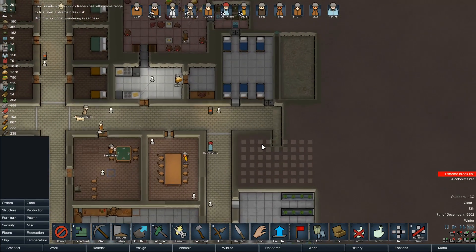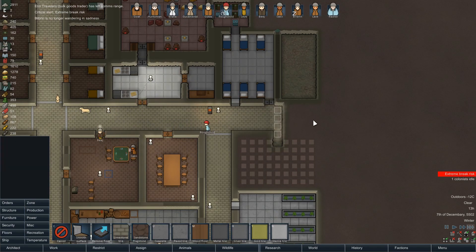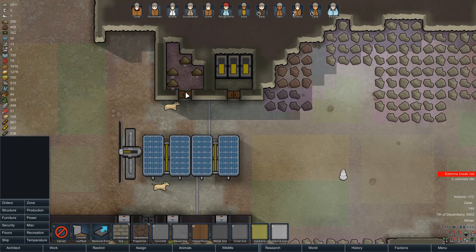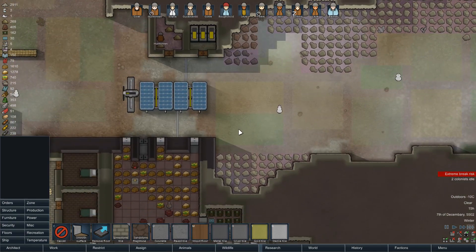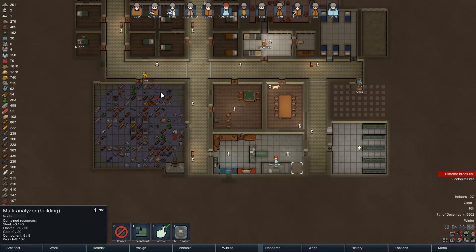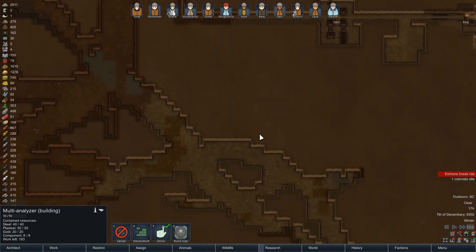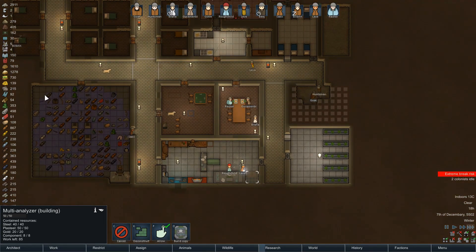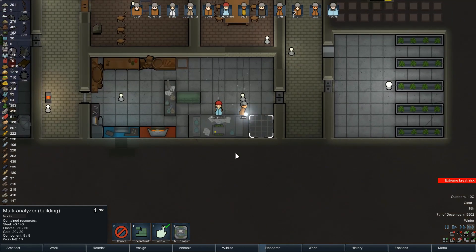Let's start mining out flat and get some floors down — limestone tile out here. We're up to our full store of kibble, which is good, although we don't really need it that desperately at the moment. Rough Child is doing the researching. Have we started mining that gold? 99 gold — not including the 20 we've used for the multi-analyzer. So 139 gold total.